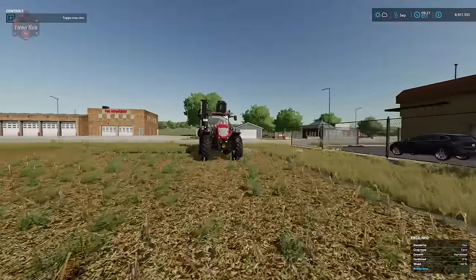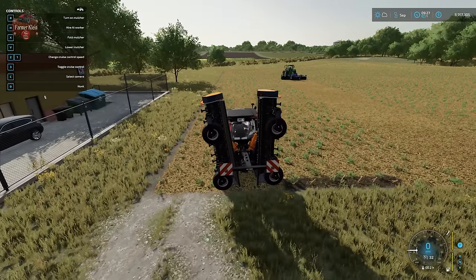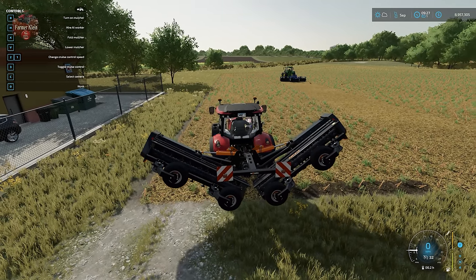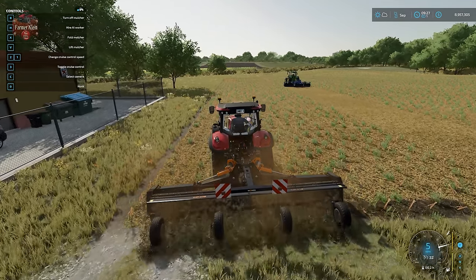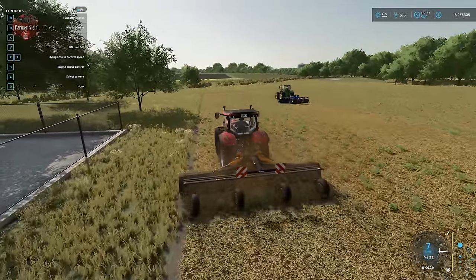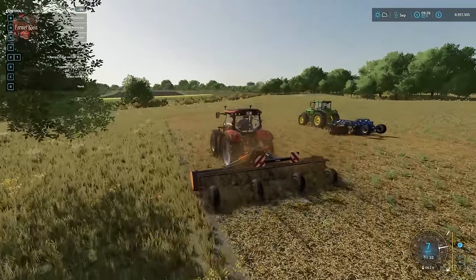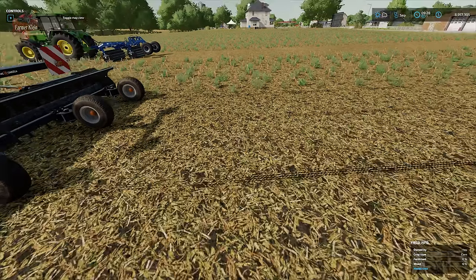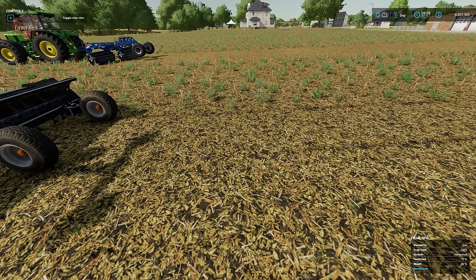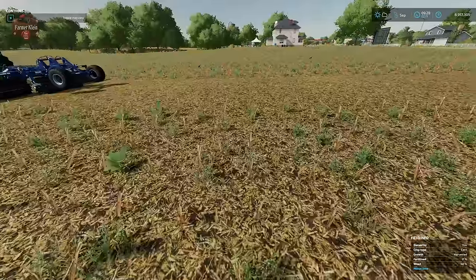Then we have our last field mulcher — the big one that folds and attaches to the rear. Lower it down, turn it on, and off we go. Obviously doing the same thing — we're going to get a five percent yield bonus on our next crop as a result of mulching the stubble into the ground. So we only want to mulch crops that leave stubble; we don't want to mulch grass. We can mulch pretty much every other crop, and for olives and grapes we mulch between the rows.